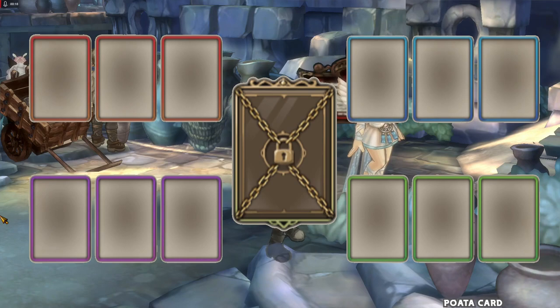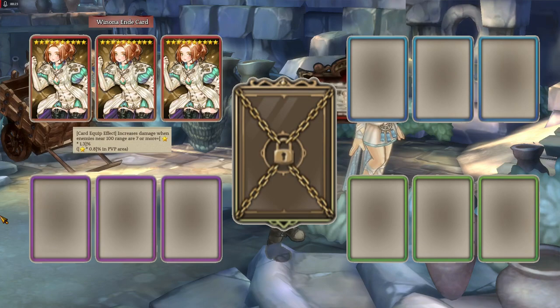Let's start with the red card. For mobbing, it's Winona Endei card because it increases damage when enemies are in a 100 range distance from you. Use 3 Winona Endei cards for better results.